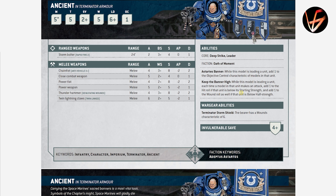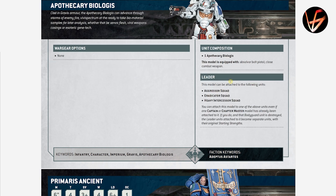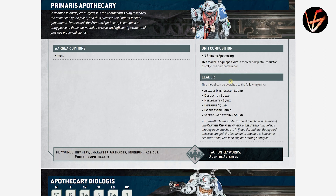Ancient in Terminator armor gets one extra wound, 2+ save, and the Terminator Storm Shield has wounds characteristic of 6. His Keep the Banner High ability: while this model is leading a unit, each time a model in that unit makes an attack, add 1 to the hit roll if below starting strength, and add 1 to the wound roll as well if below half strength. Getting plus 1 to hit just from losing one model is very nice — especially in addition to the Astartes Banner bonus. He can only join Terminators.